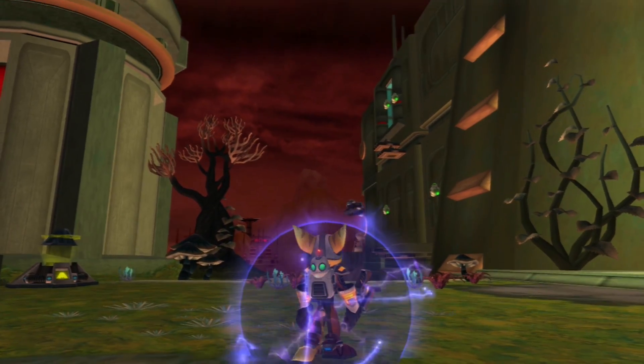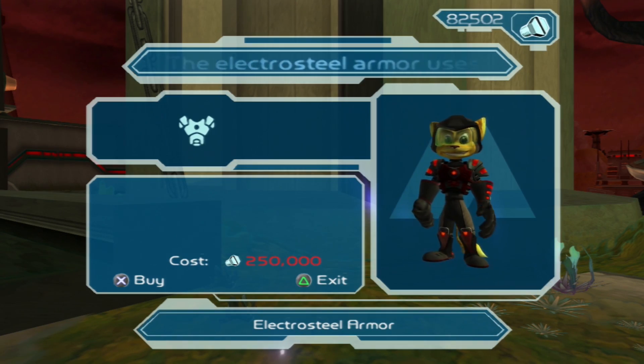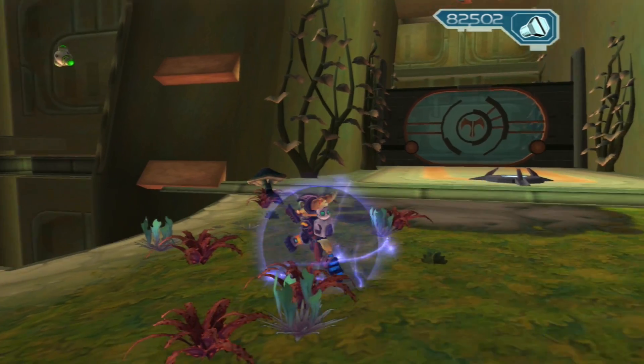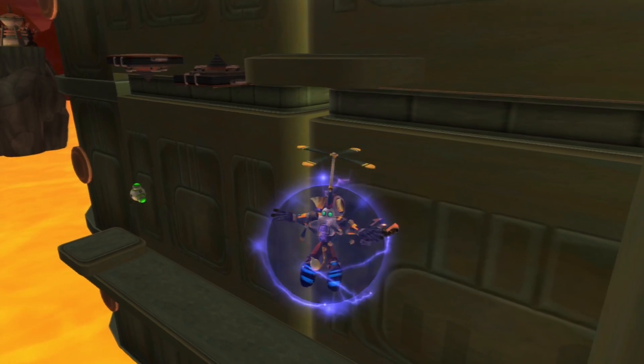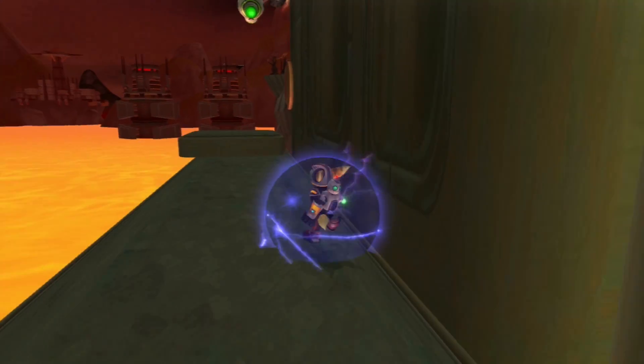So actually, there's the platinum bolt up this way. Oh yeah, there is armor. Man, I should have waited — never mind, I wouldn't have even remotely had enough. Electrosteel — we'll come back for that one a little bit later. But over here is a little bit of a jumping puzzle in order to get our platinum bolt. There's only one platinum bolt on this planet, thankfully. This actually isn't that big of a planet.